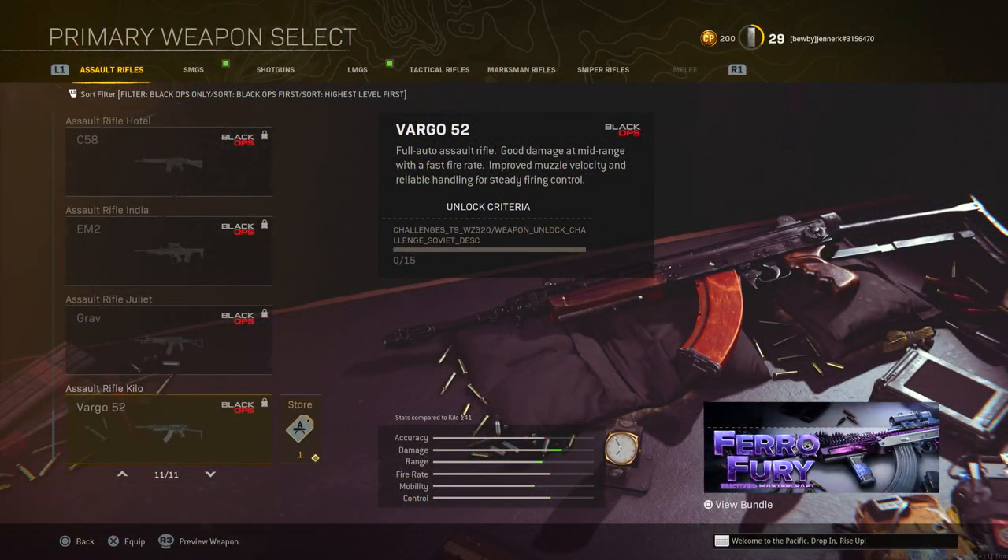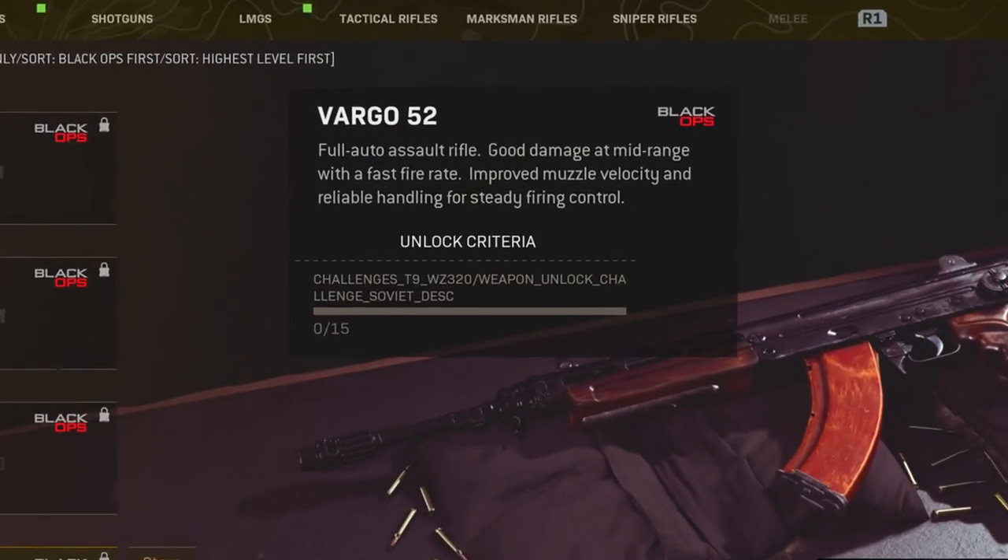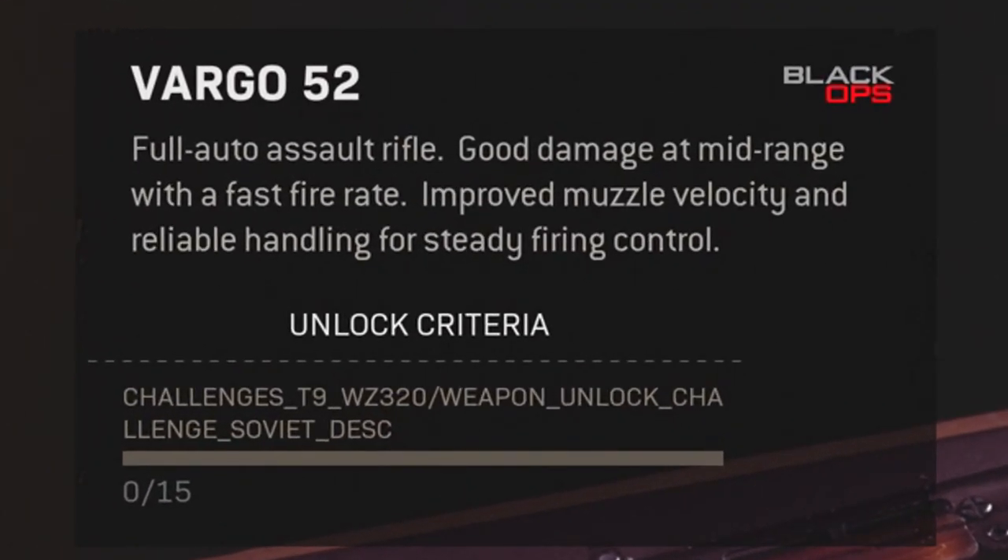For Warzone, the challenge to unlock the Vargo 52 currently just shows a code — something like 'challenges_t9_wz320/weapons_unlock_challenge_soviet_desk' — which obviously means nothing to anyone. That's just a challenge bug, a code for the challenge, and they haven't actually told you what the challenge is. So if you looked at that you'd be quite confused thinking what do you have to do.